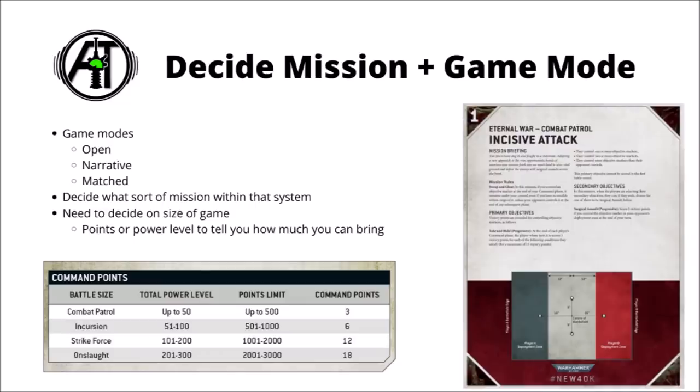There are subsets of missions within each category. You could say that you're going to play a certain narrative play mission from a supplement, or you could say that you were playing one of the Eternal War missions — say a Strikeforce Eternal War mission from the main rulebook. With that information locked down, you can now start to build your army list.